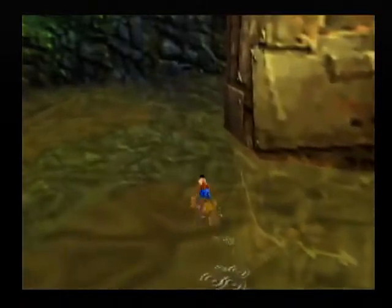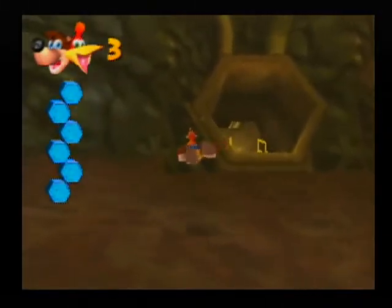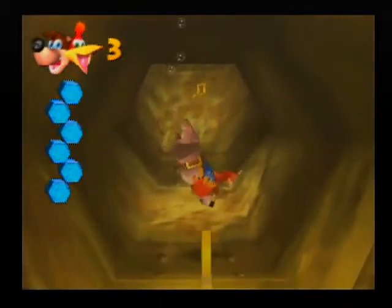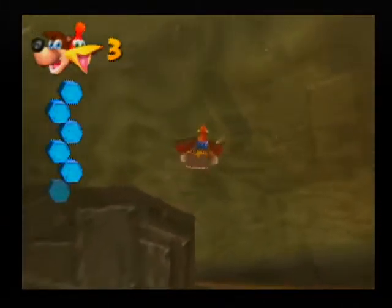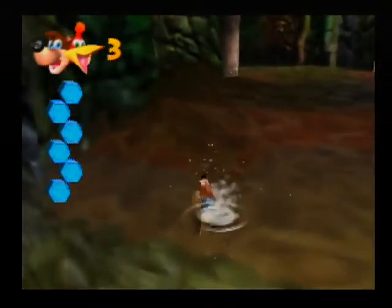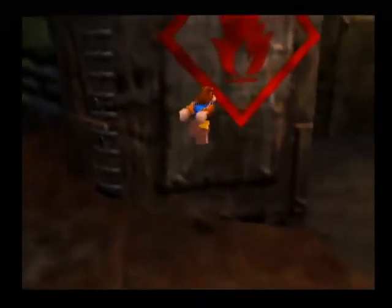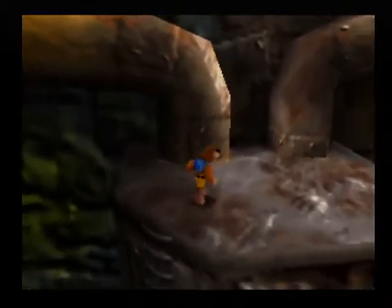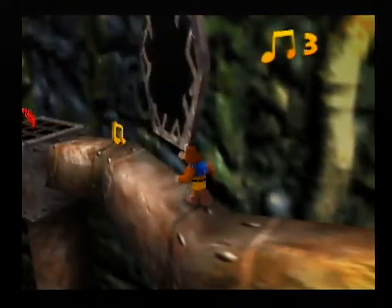We're here in Clanker's Cavern. It's a cavern, and it's got a Clanker in it. Clanker is a big shark slash trash compactor, which we're gonna go visit. Off screen, I played a little bit of this level and ended up getting very super duper lost — in a segment deemed not interesting enough for the viewers. So I'll point out where some of the old Jiggies were. If you're just joining now, Jiggies are the collectible element, sort of akin to stars in Mario 64.